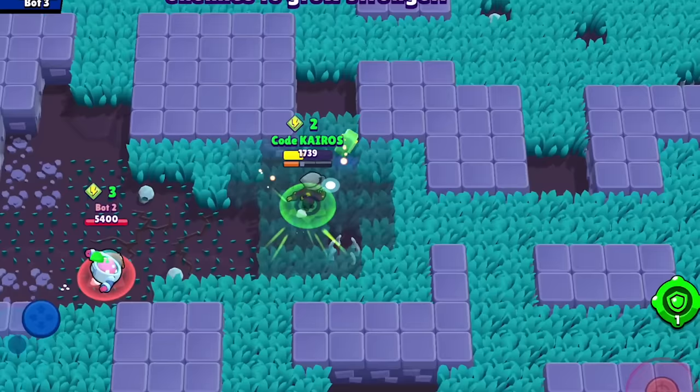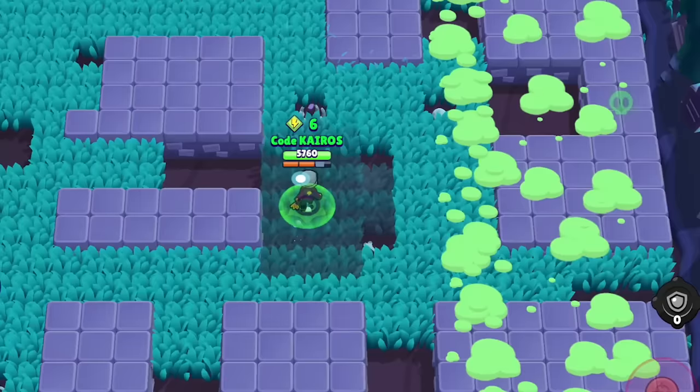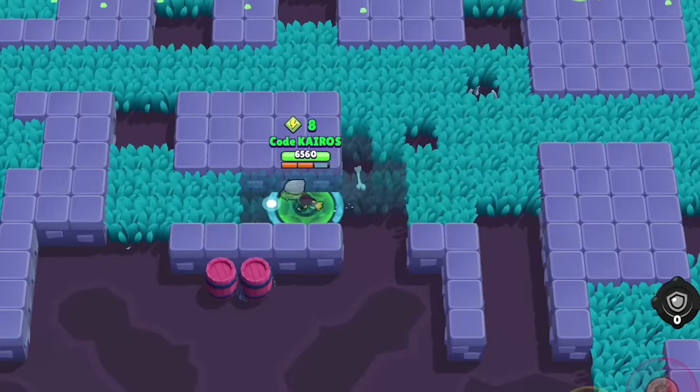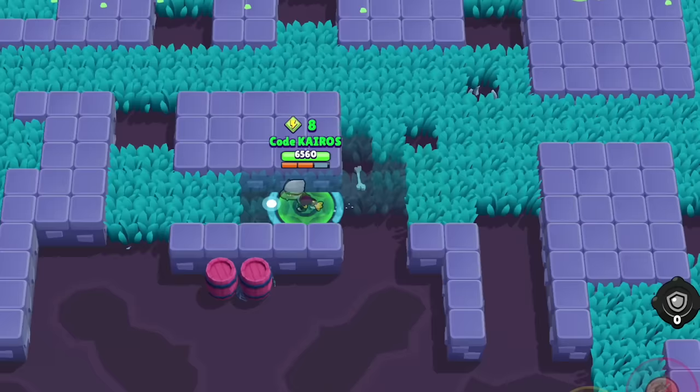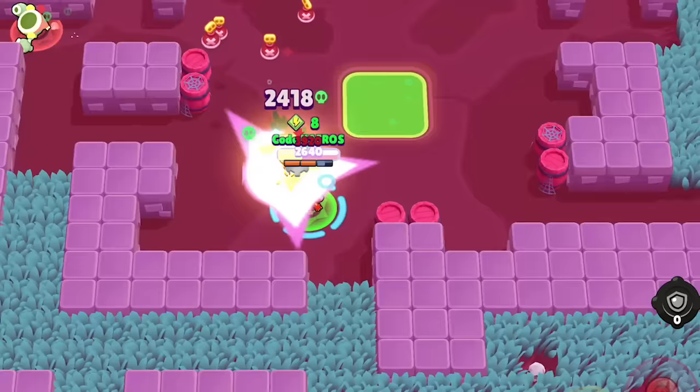In a way, this is like a 20% shield for Crow, which means Crow's HP effectively increases from 3,360 to 4,200 when facing a poisoned enemy. That means 19 of the 38 brawlers would require one more ammo to take Crow out in a 1v1 situation — half of all brawlers requiring one more ammo. What's really cool is that it doesn't just last 3 seconds; it lasts as long as they are poisoned, and it benefits teammates as well, which is why this is such a good star power.